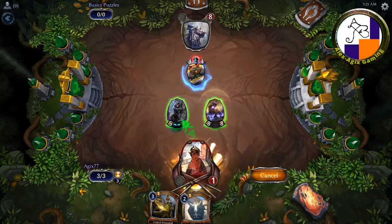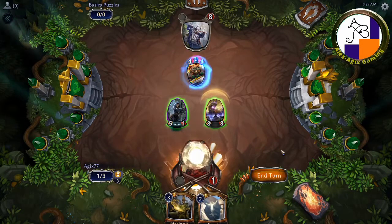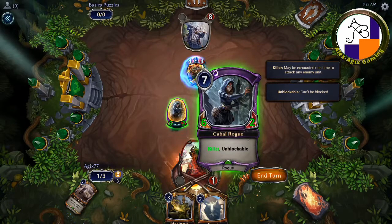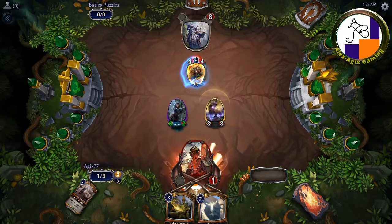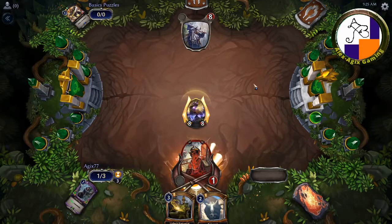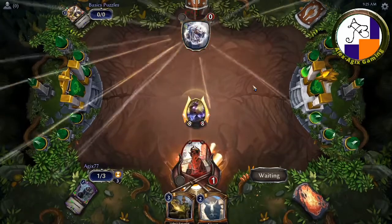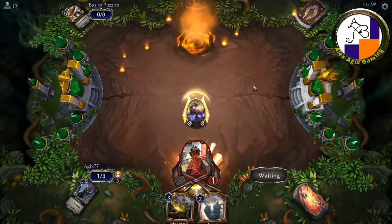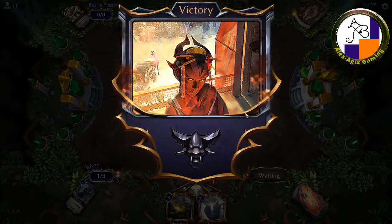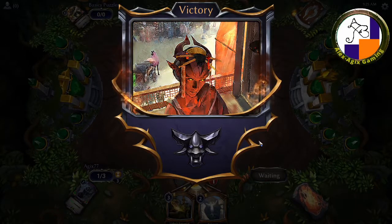By deduction, that leaves you with this. Now you've got Killer on here, and you don't have Killer on there, so you just attack. And look — your path is wide open. You have completed the puzzle. Congratulations. Now onto the next puzzle.